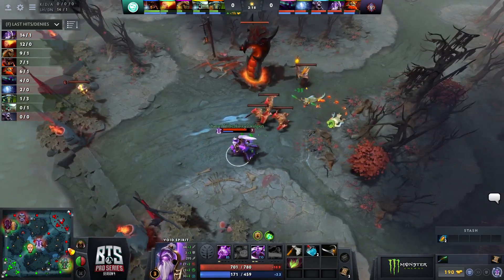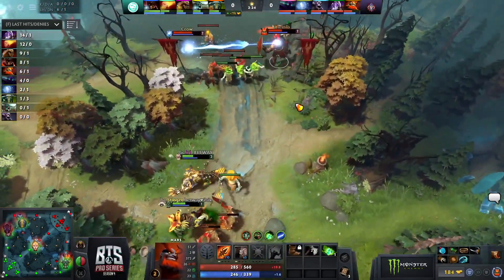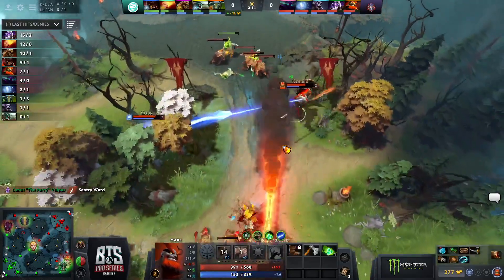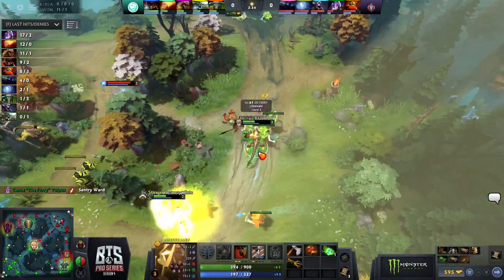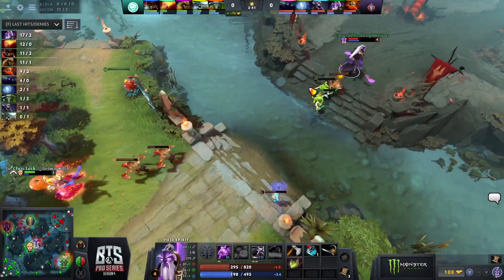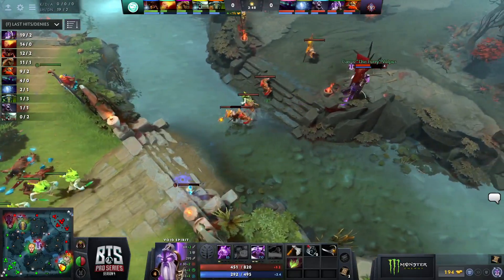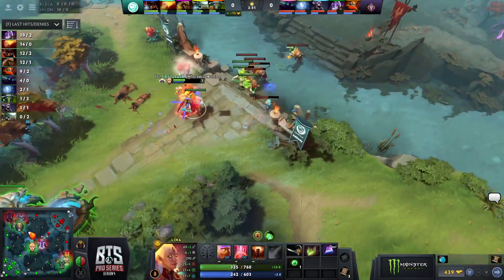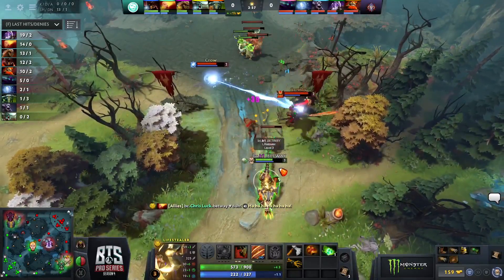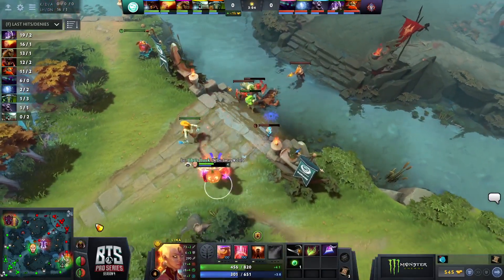The Void Spirit is doing great in mid lane with 14 CS. He has the advantage with higher base damage plus Quelling Blade. Chris Luck messed up earlier, taking a lot of harass from auto attacks — he needs to get his bottle online as soon as possible. These four-minute power runes are going to be huge. I favor Beast Coast's rotations — Earth Spirit and Undying can contest side runes. Lifestealer isn't under too much threat bottom lane, and if Chris Luck gets the power rune with his bottle, the lane should tip in his favor.